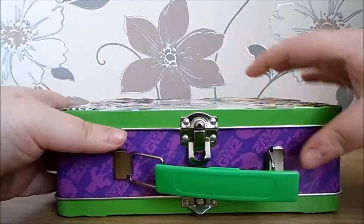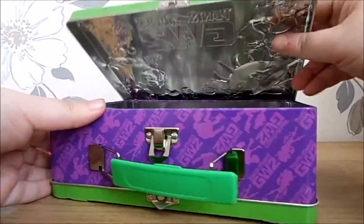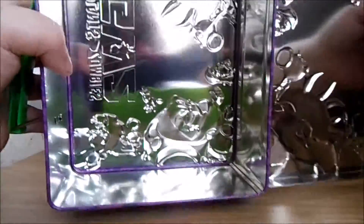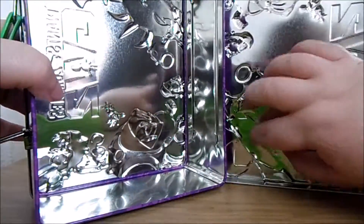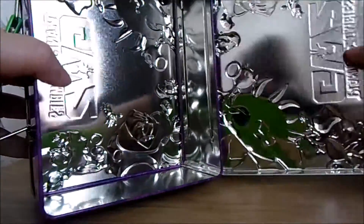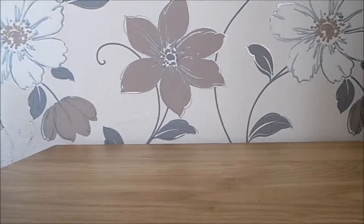We've got two metal clips. It's very similar to the Fallout 3 lunchbox we were given — a special edition. There's nothing inside but you can see all of the nice embossed-ness inside. So that's taken up a lot of space in the box.